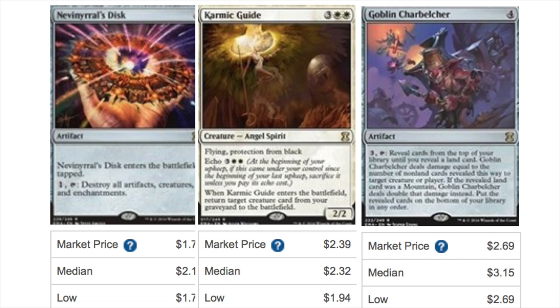The next few cards are around $2: Disk, Karmic Guide, and Goblin Charbelcher. Goblin Charbelcher is probably the interesting one here — it might be an interesting speculation at $1 but definitely not at $2. The problem is Star City Games will probably pay you a quarter to buylist them given where they are in terms of demand. These cards will be reprinted to oblivion and you'll be able to pick them up as much as you want. Definitely these are 9 rares that you do not want to see or open.